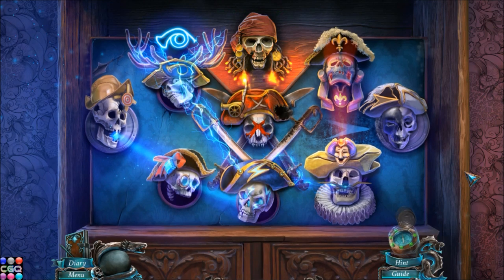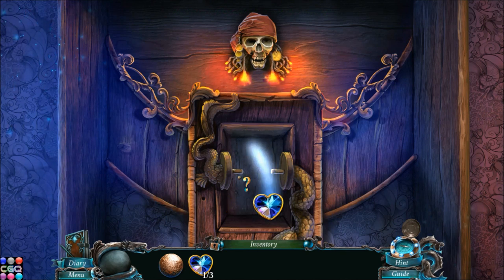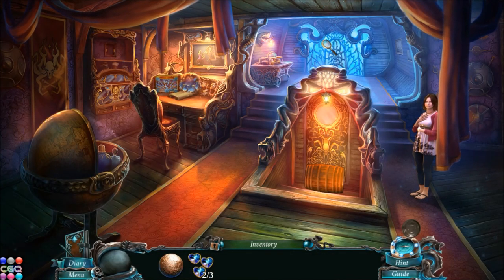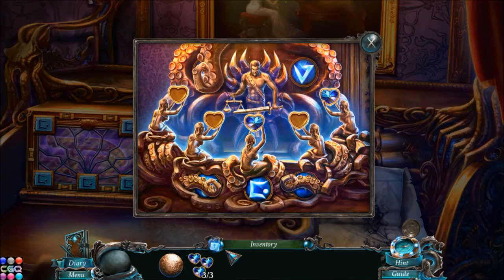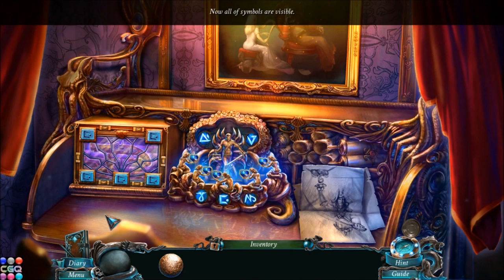I never liked that guy. Alone at last! Just don't pull the lever below me, okay? Right, sure. I think we should find that lever and see what happens when we pull on it. We have a door here. There's that third heart — now we have enough. We can put the hearts in this contraption here. Now we have some symbols here that showed up — I think they must relate to the symbols in that box.